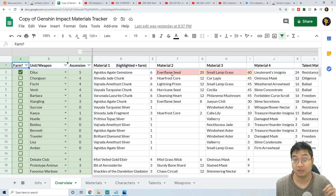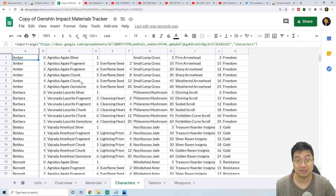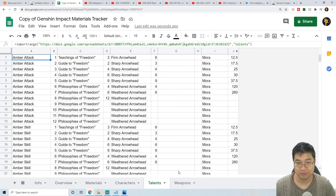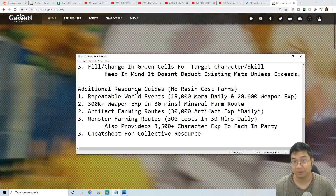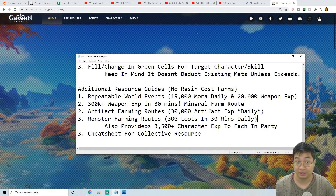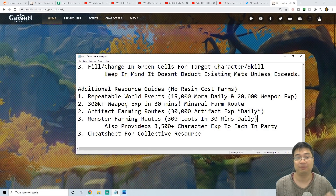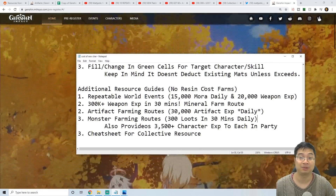We also have a very detailed Genshin Impact material tracker Excel which allows us to see what is needed for different level progressions. For example, if I'm going for ascension level 5, the Excel will tell me what is needed. We can also collect and record all the materials we have gathered to adjust accordingly — character ascension materials, talent materials, and weapon materials are all listed. Finally, I'll show you the available resources for repeating world events for 15,000 mora a day, and the 300K weapon experience in 30 minutes guide, and the artifact and monster farming guides that don't require any resin.